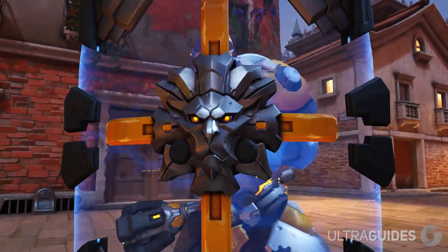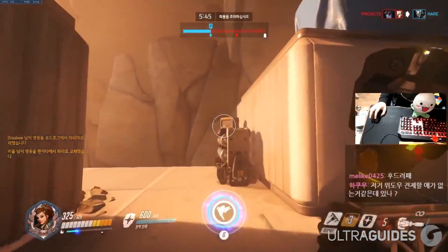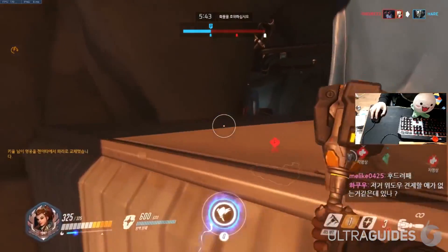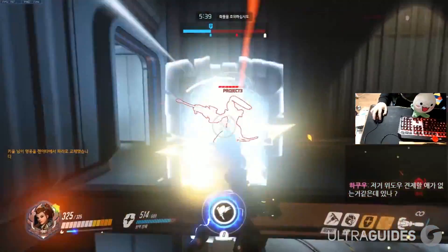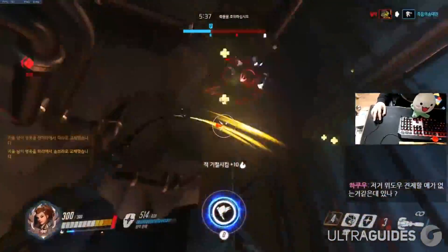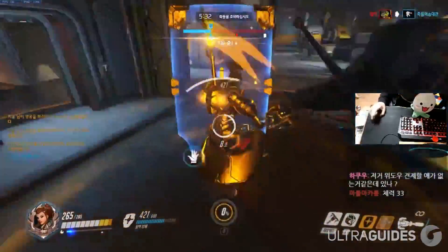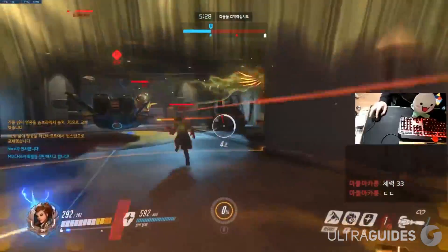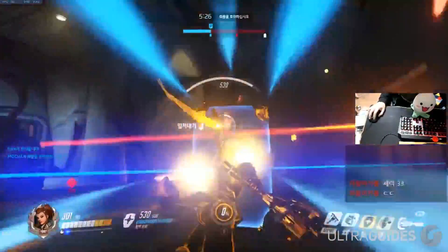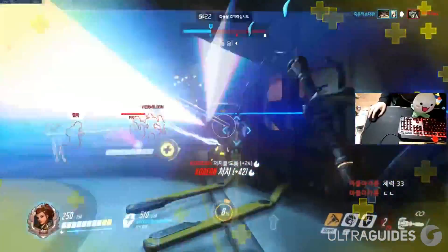Next up at number 6 we have Brigitte. Brigitte is a new hero and you probably haven't played her in comp yet, seeing as she isn't even out in comp at the time of filming. But after playing a ton of her in pugs, I have to say her ult is actually pretty lackluster. There are a few usages that are objectively correct, but there really isn't that much to say about it. Her main power is in her armor packs, and her ultimate is just an extension of that — providing 30 armor per second at up to 150 armor per ally.